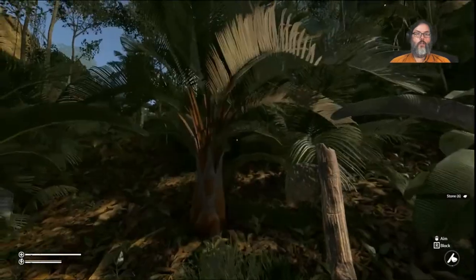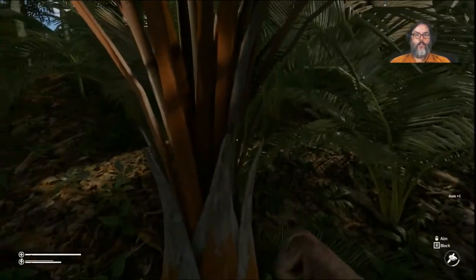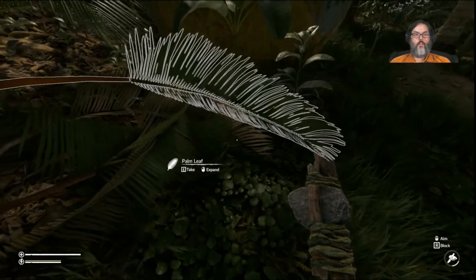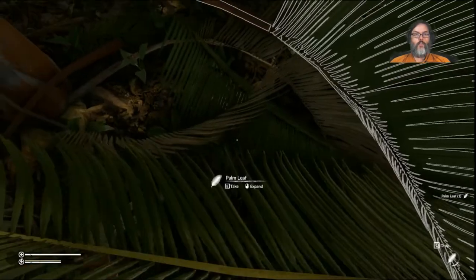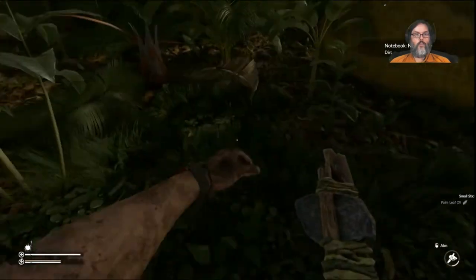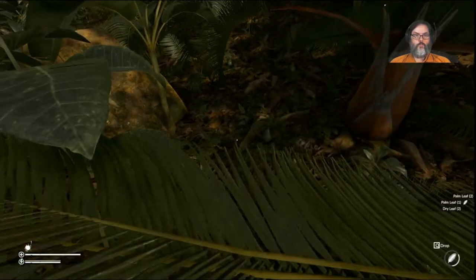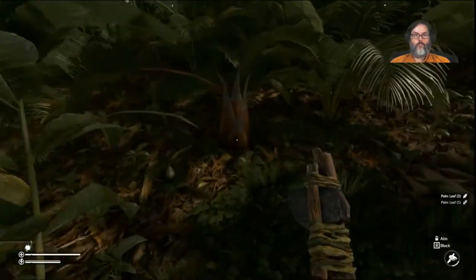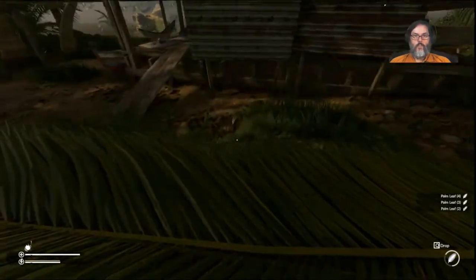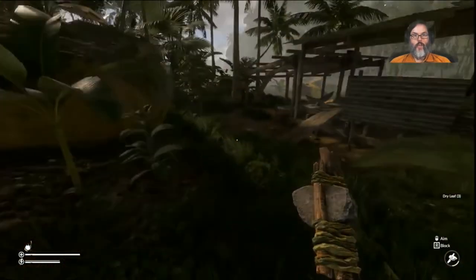Regular stone. This one has some dry leaves on it. I really hate to cut these down because this is where they drop the unknown nuts. There's a dry leaf — excellent, there's a dry leaf. If we start any building, that'll be there for us. All right, so we've got three dry leaves.